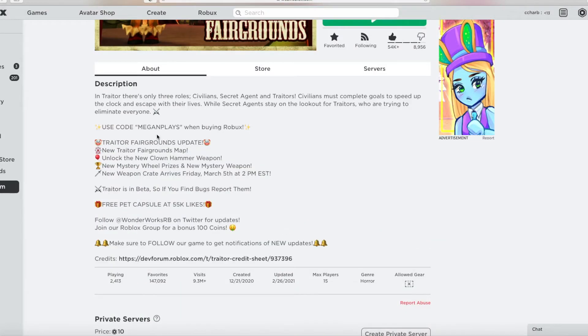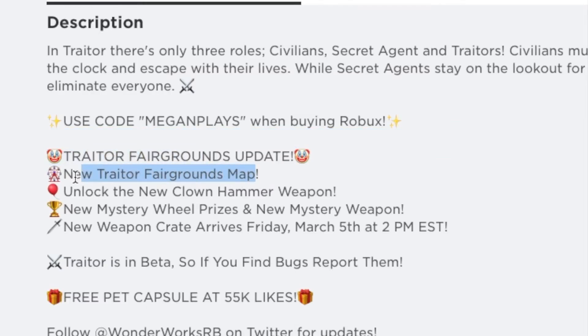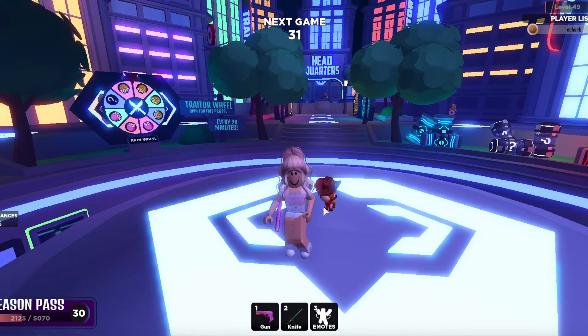Let's look at the game description: Trader Fairgrounds update — new Trader Fairgrounds map, unlock the new Cloud Hammer weapon, new mystery prize wheel prizes, and a new mystery weapon. A new weapon crate arrives Friday March 5th at 2 PM EST. Mark your calendars! Next week we're getting a new weapon crate in Trader, and this week we got a new map with a new secret weapon and the Trader wheel updated.